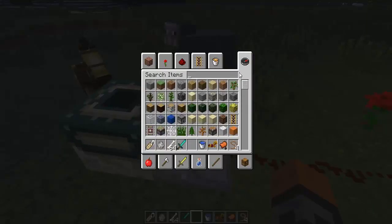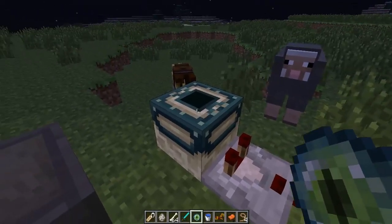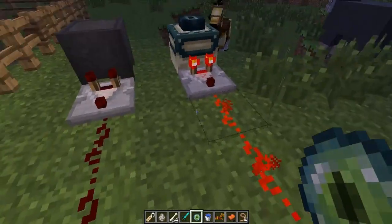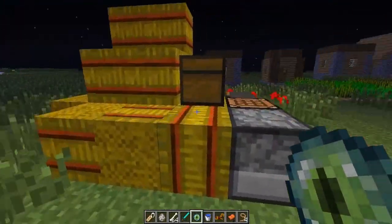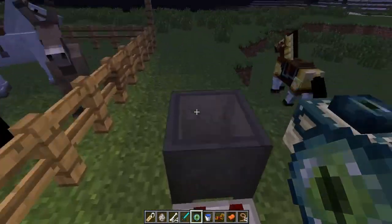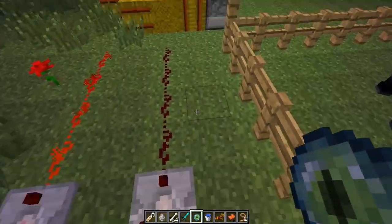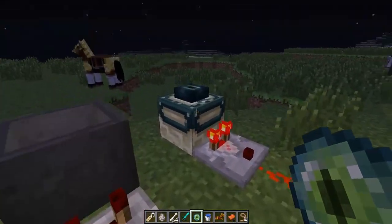I need an Eye of Ender. If I put an Eye of Ender in the end portal frame, it'll send off a strong redstone signal — it should go 15 blocks, as far as a redstone torch. These are good for adventure maps: if you want to have some fancy gadgets set up in your map, you can use these to your advantage.